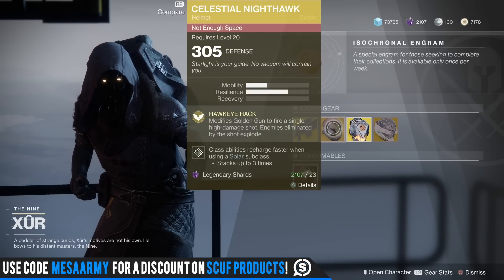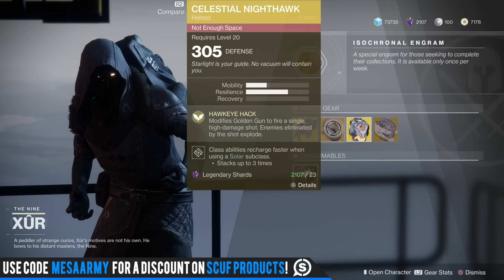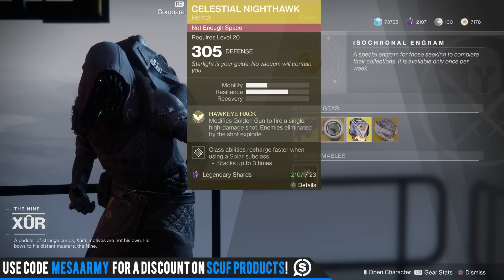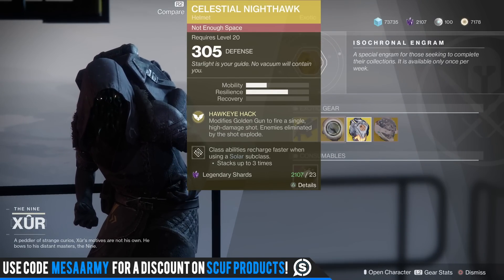Celestial Nighthawk — definitely grab this. We sometimes use this in the raid lair, so for you Gunslingers out there, it modifies Golden Gun to fire a single high-damage shot and enemies eliminated by the shot explode. Definitely grab this.